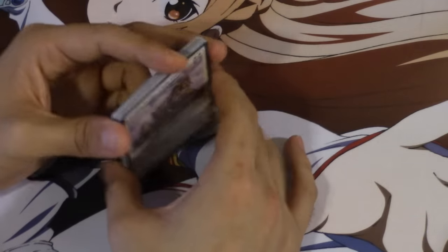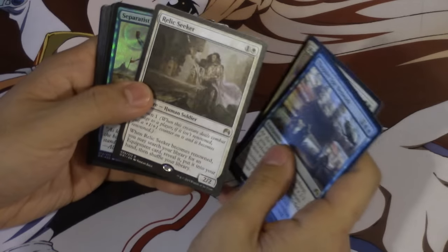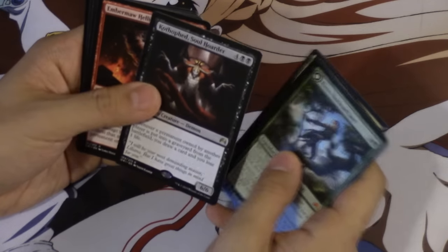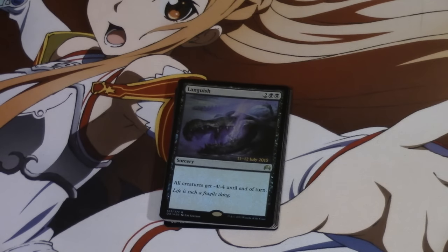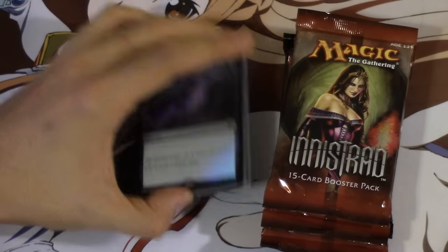Let's go over what we pulled, and then we'll do Pack Wars after this — there might be a lot of videos. Night of the White Orchid. Spy Network. Relic Seeker — I like that card. This card looks like Tomb Raider, actually looks like Lara Croft — big fan of Lara Croft. This card is an absolute bomb in limited. It wasn't bad for a fat pack — we got the most expensive card in the set. Did we make enough money to cover the cost? Probably not, but it was fun. Next we're going to go ahead and do Pack Wars — Innistrad vs Magic Origins. Coming up next. Bye guys!